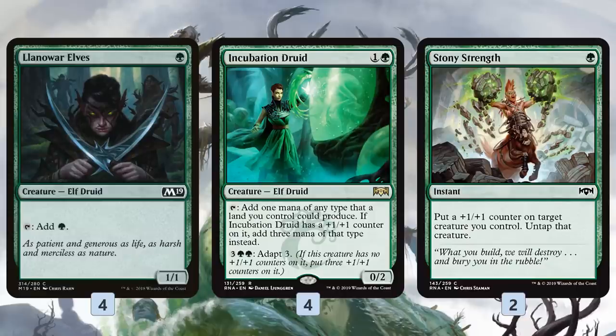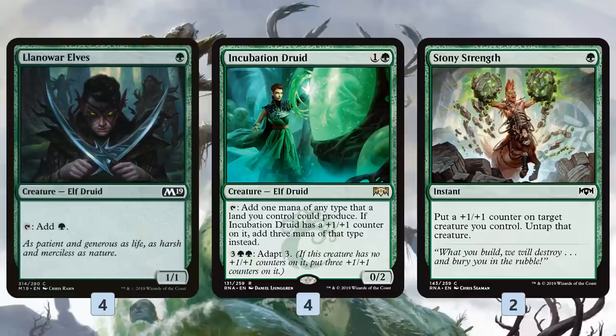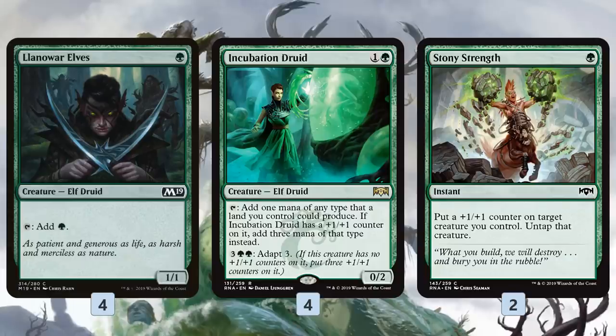To get to any of our threats, we have our mana ramp. Biogenic Ooze is expensive and Quasiduplicate with Jumpstart is expensive, so we have early-game ramp. Llanowar Elves just adds a mana. Incubation Druid adds a mana, but if we get a counter on it, it adds 3 mana — and that's the explosiveness of the deck. We also have Stony Strength, which for just 1 mana puts a counter on a creature and untaps it. With Incubation Druid, this lets us do absurd things on turn 3: if we have the Druid on turn 2 and put a counter on it, we can cast Biogenic Ooze on turn 3, setting up the Quasiduplicate plan on turn 4.